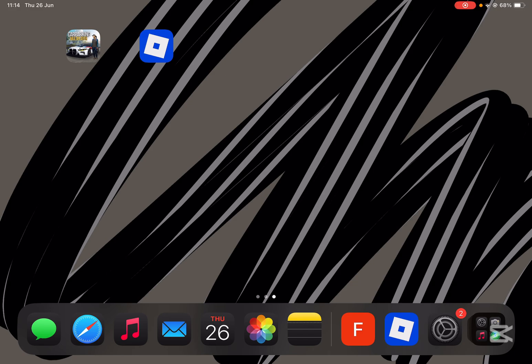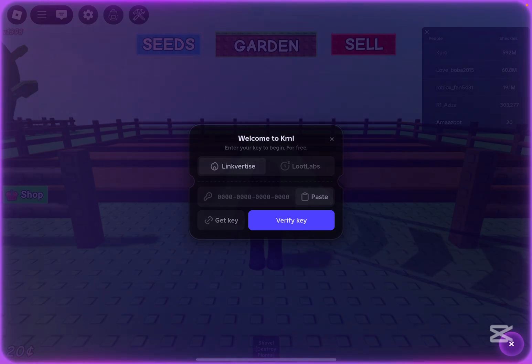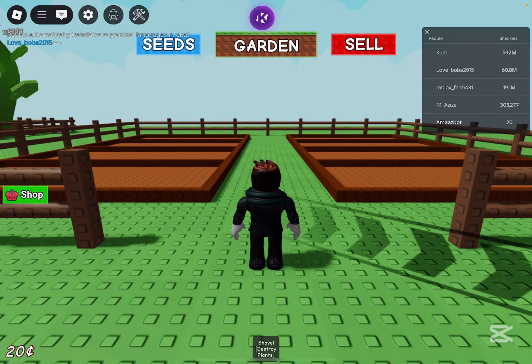I know a lot of you have been struggling on how to get the key for kernel, so in today's video I will be showing you guys how easy and simple it actually is. First things first, once you have installed it and launched it, just open any game for a few minutes and then the kernel icon should pop up at the top right there.